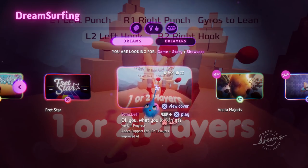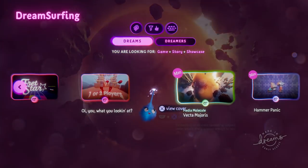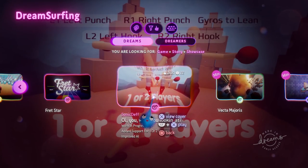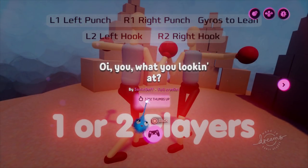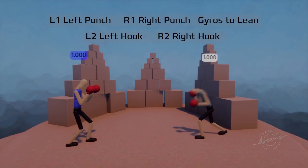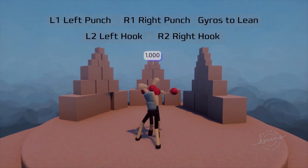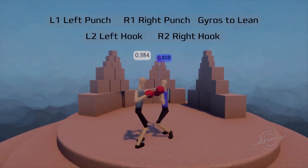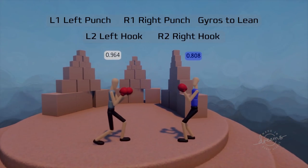Oh, this one's got two-player strings. We don't have the other controller hooked up right now — it's still hooked up to the other PlayStation. We'll take a look at it anyway. 'Oi! You! What you looking at?' Alright, so we've got a punch — oh it's a boxing game! It's Rock'em Sock'em! Alright, you can do a hook or just a regular old punch. I'm loving it. I think I'm losing to the AI though — he's clearly better than me. Look at him rocking out!